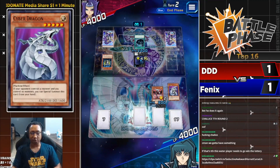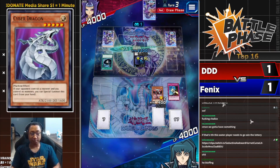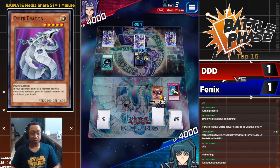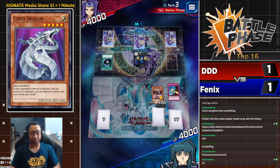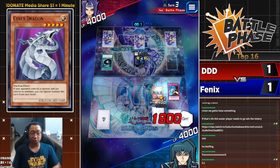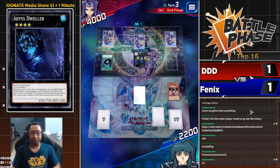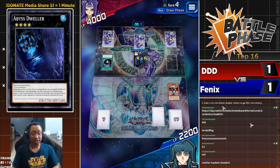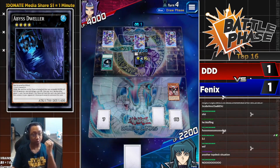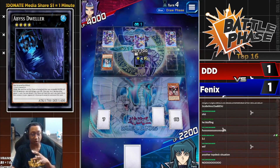MST hits 50/50 on Phoenix's back row — he pops Drowning Mirror Force, but doesn't hit the other back row. He needs that other back row to be Overflow. There's a Cyber Dragon in the grave and a Core on the field — that's two pops. Overflow would put him in a very good position. Abyss Dweller swings into the Core — no Cybernetic Overflow. Core sent to the graveyard. Abyss Dweller detaches in the draw phase, negating graveyard effects.